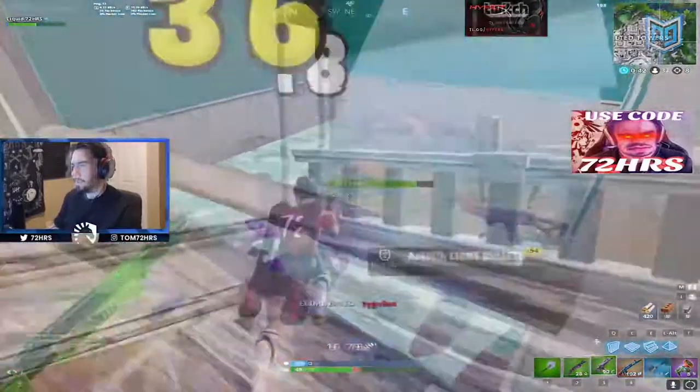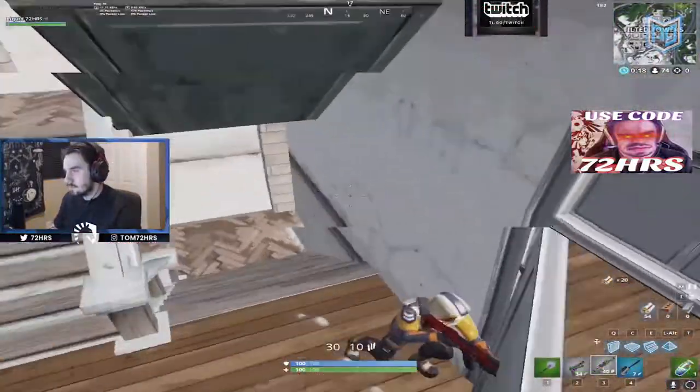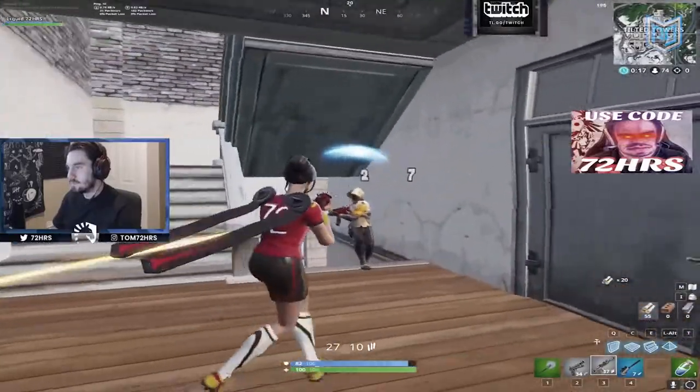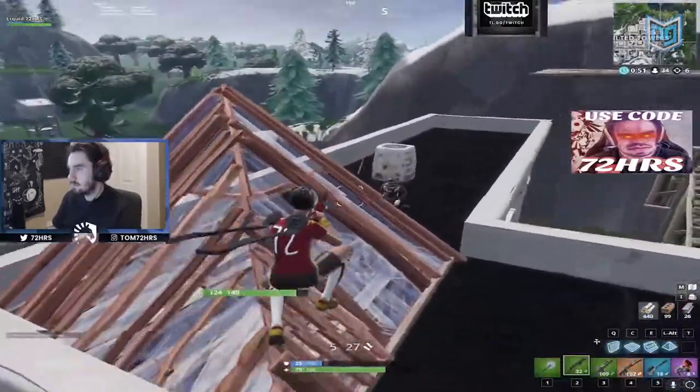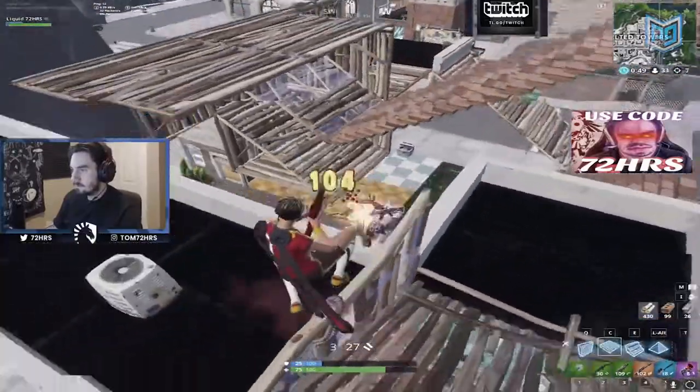Watch him high-ground peak perfectly — he's playing the angles again, dipping in and out of sight, baiting out shots and playing unpredictably. Once he breaks his opponent's shield, he drops in for the kill. This is an eight-kill hot drop performance by one of the best players in the game. He barely built any walls — surviving and dominating hot drops isn't about building, it's about positioning, calculated aggression, and aim.